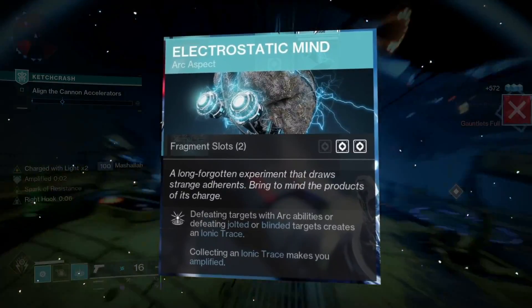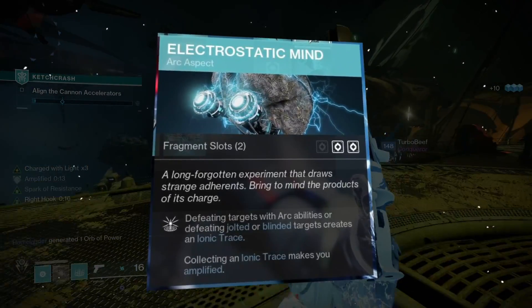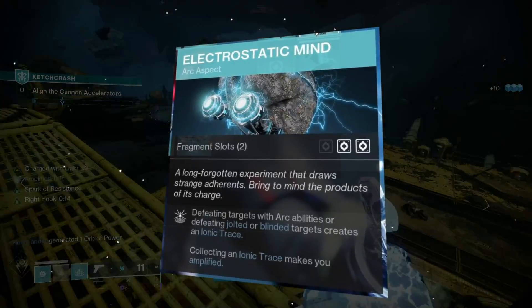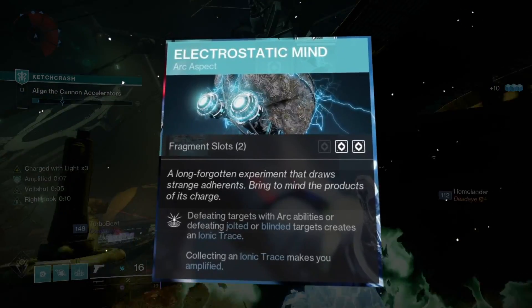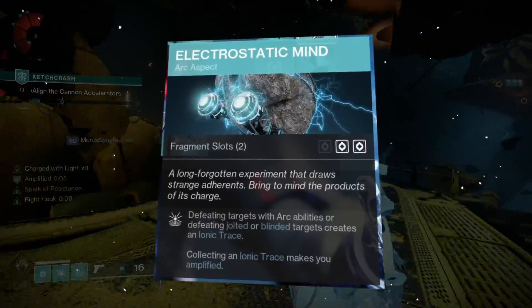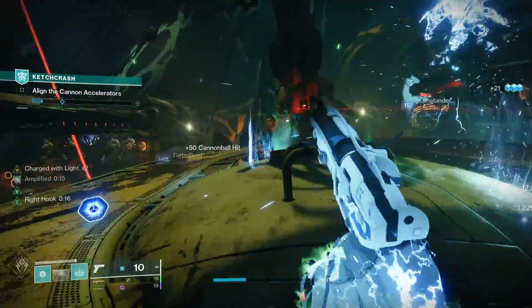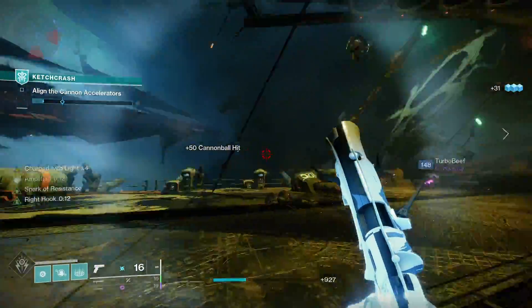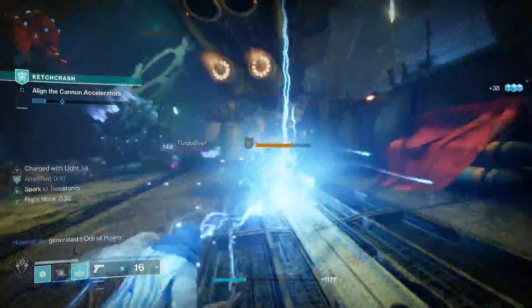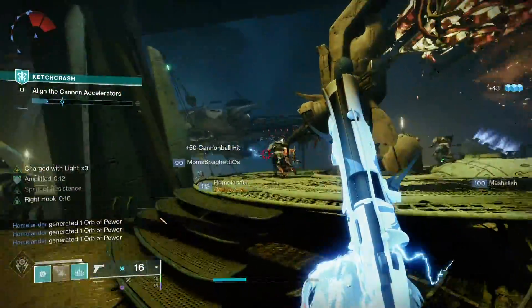That takes us into our first aspect, which is called Electrostatic Mind. It reads: defeating targets with arc abilities, or defeating jolted or blinded targets, creates an ionic trace. Collecting an ionic trace makes you amplified. Since we're always going to be killing with our arc melee ability, that's going to create ionic traces so we can become amplified, and being amplified gives us more chains of lightning to spread to more enemies.